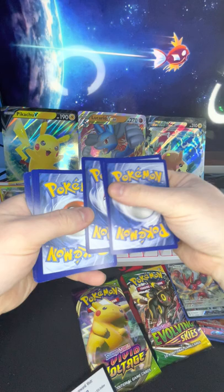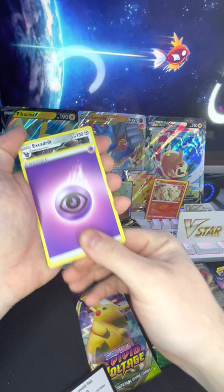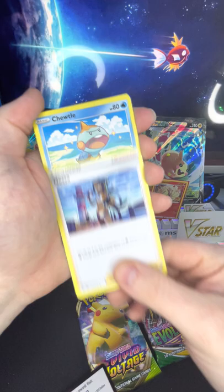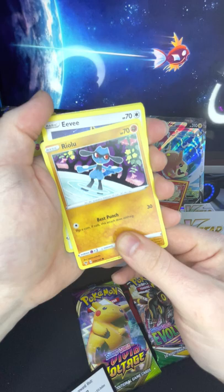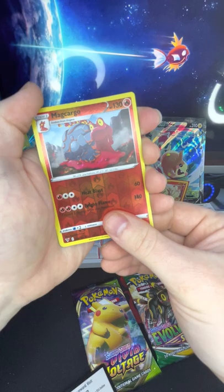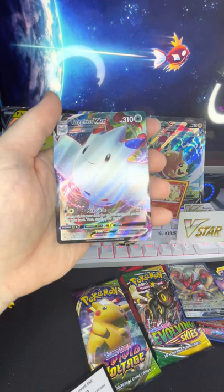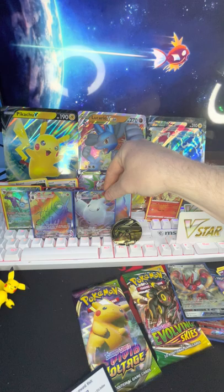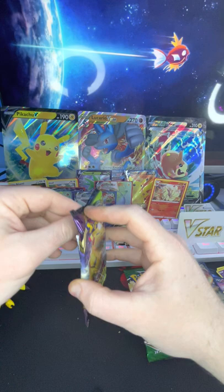All right, we got a white code. Let's see what we got here — energy, Excadrill, Crobat, Nessa, a Choodle, a Riolu, an Eevee, a CD Electric, Magcargo — and a Togekiss VMAX full art! Nice, that is very very sick looking. That is very nice. Put him right there.